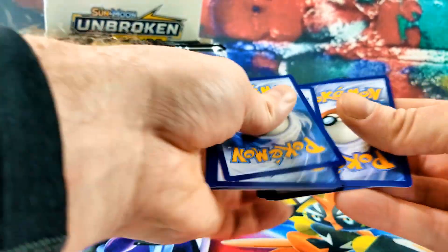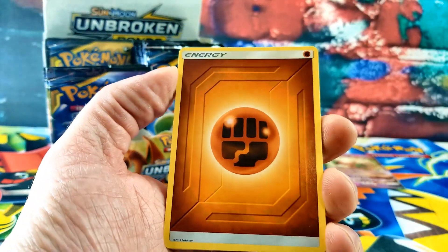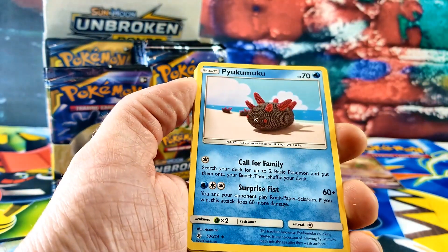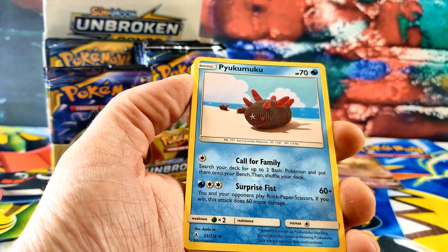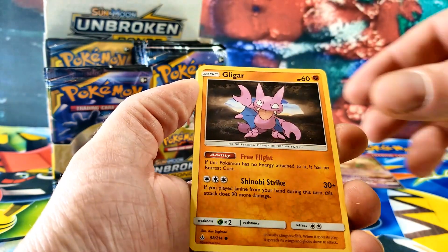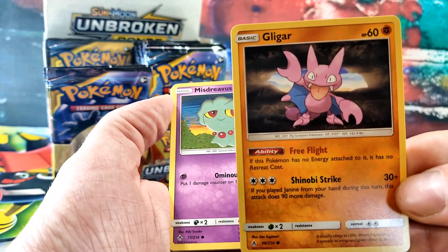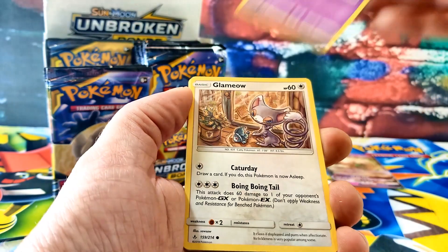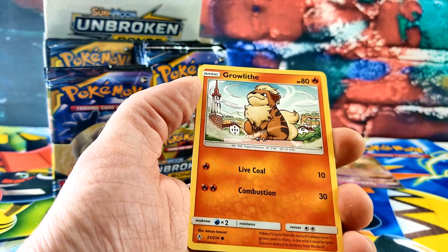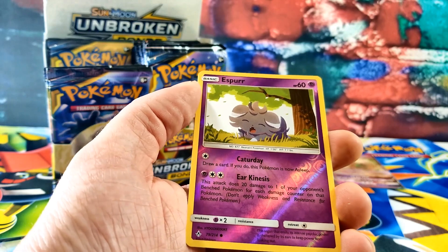Looks like all of them are pretty strong here. Fighting Energy, Dust Island, Paiukamuk — Fire Crystal, Gliger — okay, so there's two Gligers in this set, different artworks. Misdreavus again, another Glameow, a Growlithe — you haven't seen that guy yet. A Gastly. Espeon for the reverse.